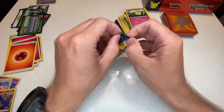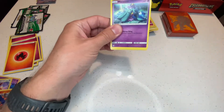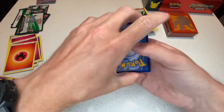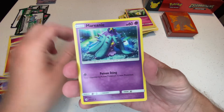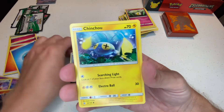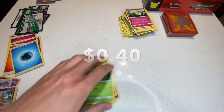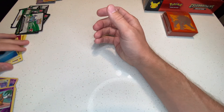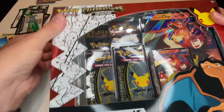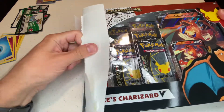Another green code card on pack seven — same non-hollow rare we just pulled. Last pack, we need some last-pack magic here. White code card — it could happen. One more good pull and I'll be decently happy. But it's just another hollow rare. So our Elite Trainer Box kind of let us down. I'll look up what that secret rare Tauros GX goes for, but I can't imagine it'll be anything crazy.